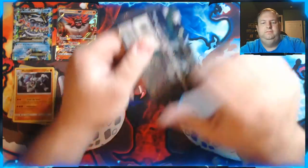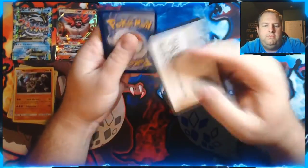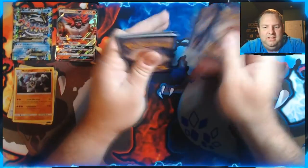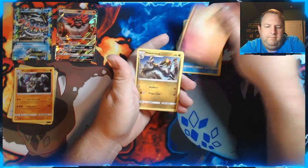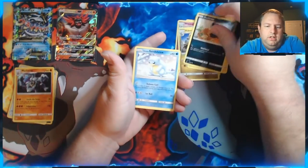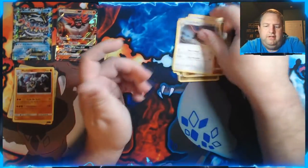Last Guardians Rising — come on, give me something good. Dark energy. We got Vanillish, Whimsicott, Hakamo'o, Heliolisk, Murkrow, Alolan Sandshrew, Machop, Chansey, a Reverse Holo Gligar, and a regular Talonflame.